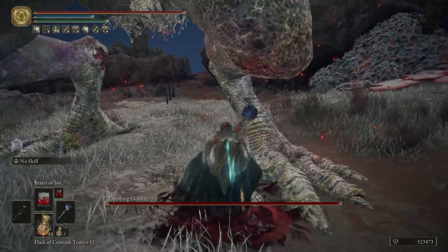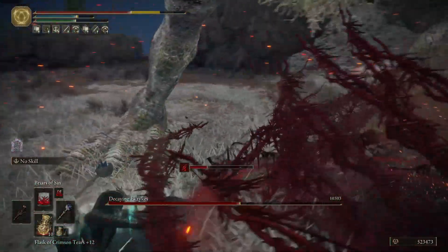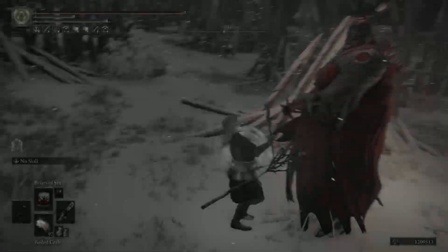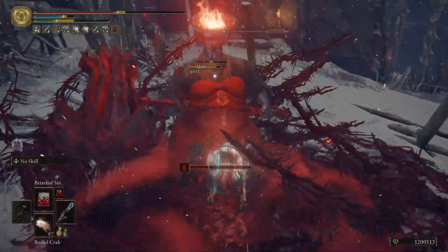The Blood Warlock is the second part of the Aberrant Sorceries series, and it focuses on dealing as much damage as possible with the spells. The first part, the Torni Ninja, focused on applying Bloodloss as fast as possible with the spells.